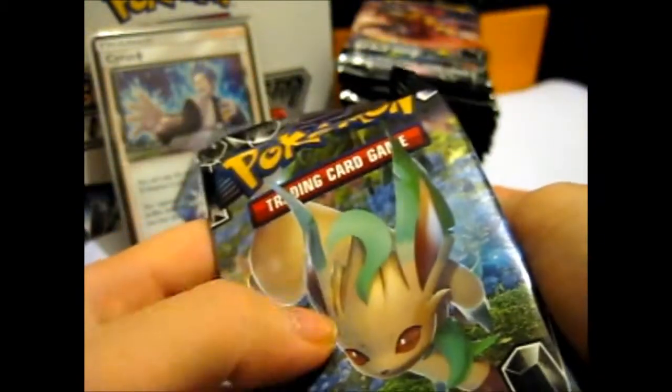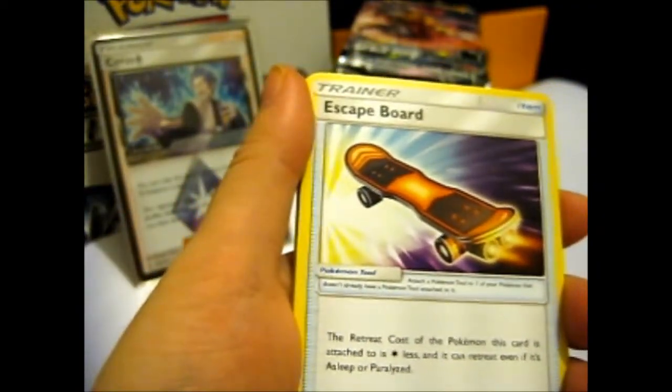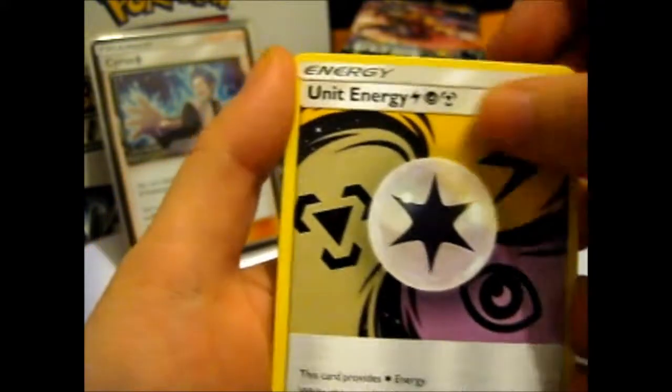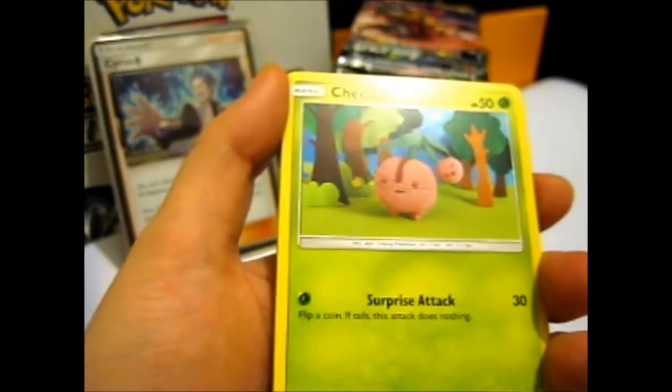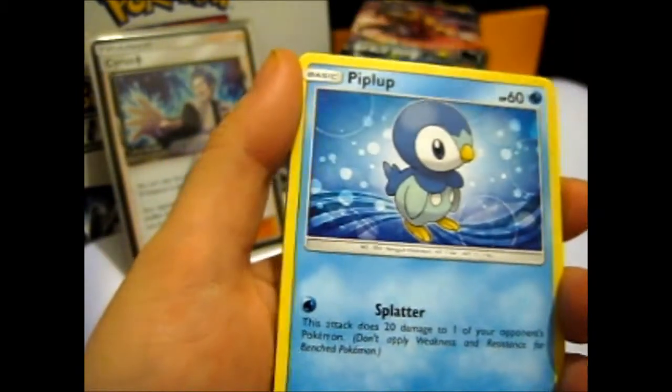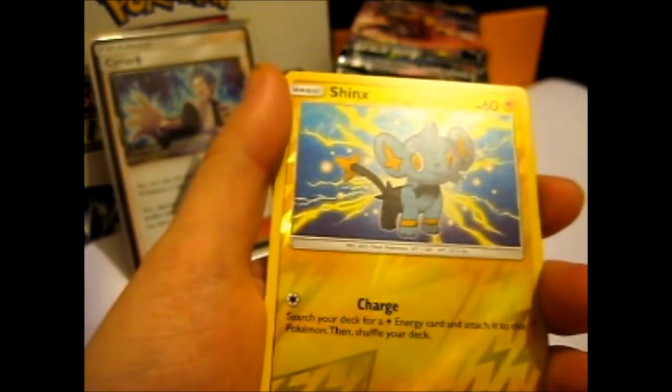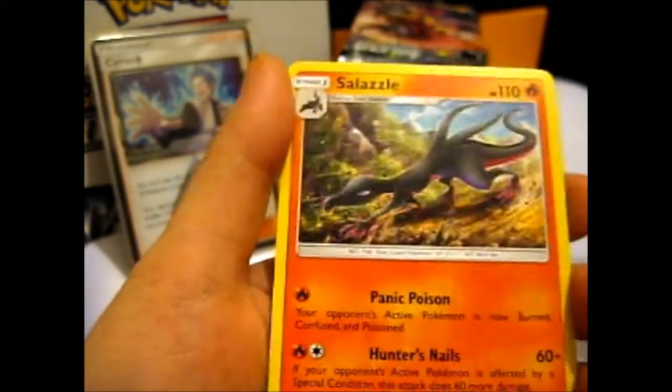The camera is at an odd angle but we'll make do. I could get Monferno or both — I'd love to pull both. Psychic energy, a skateboard, Dugtrio, another one of these unit energies, Cherubi, Piplup, Snover, Makuhita, Gible. A reverse Shrinks — that's pretty. And we got a Salazzle. Kind of, what is she doing? Stalking? Prowling? Going to pounce? Whatever you think.